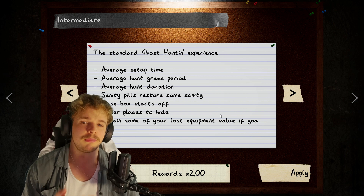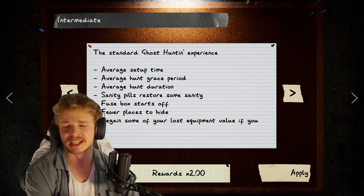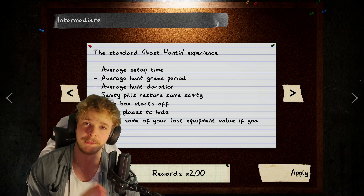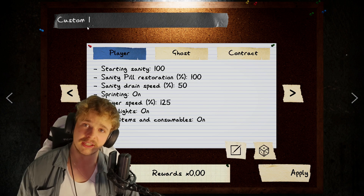So let's say you've gotten to playing intermediate but you don't really want to go up higher than that. You can see this 2x multiplier — that's very low. And my personal opinion is that you deserve more. So what you need to do is just click on these arrows until you get to a custom mode.